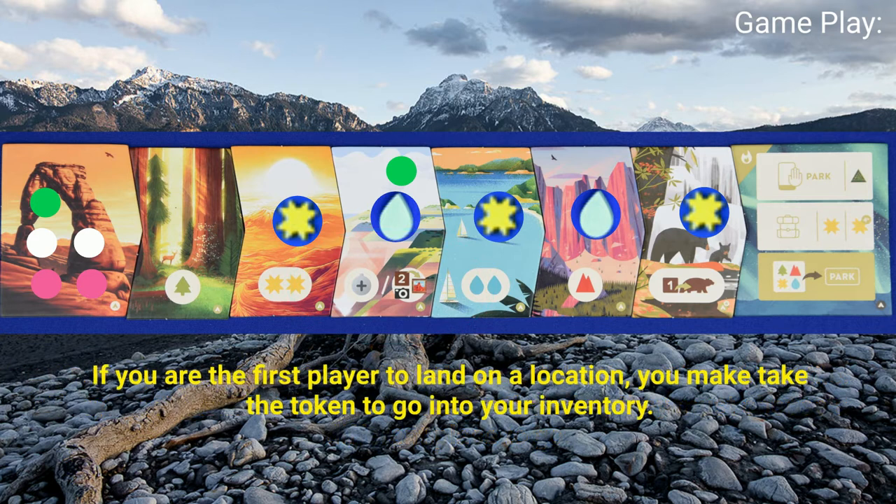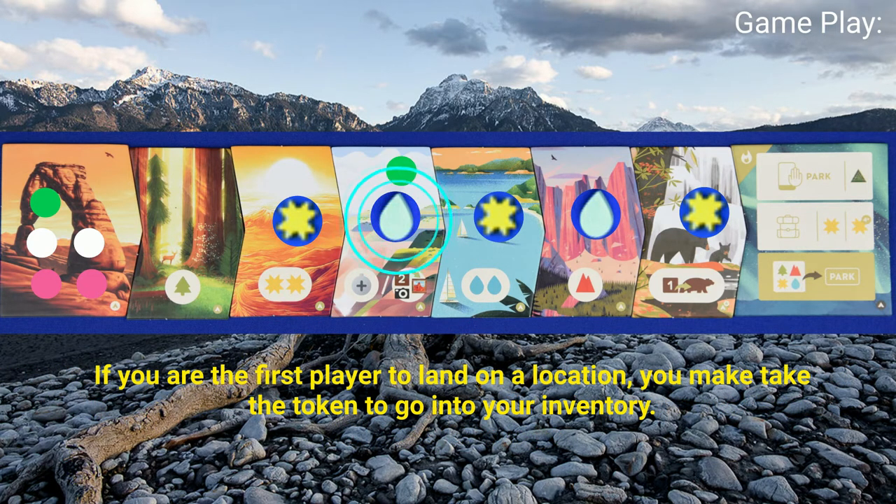If you are the first player to come to a location where there is a token, you can collect that token into your inventory. If you land on any one of these tiles, you will also collect the appropriate token from the tray and add those to your inventory.